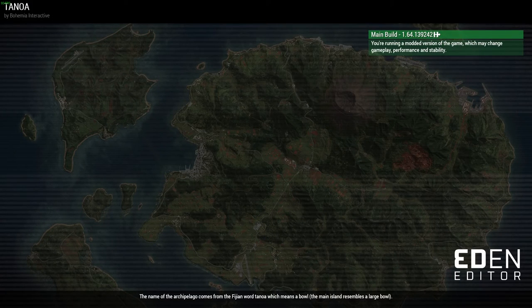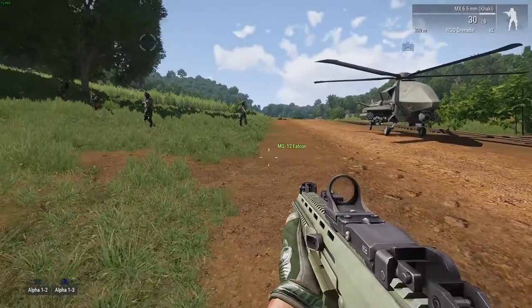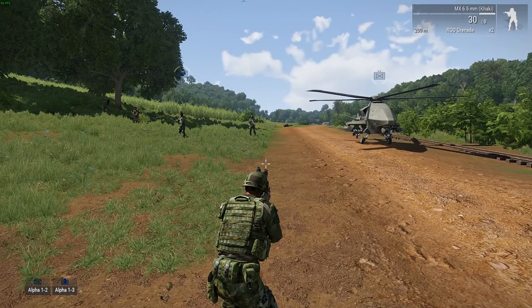Go ahead and hit play. Now, to open it up, hit Control+Spacebar. And you'll see little NATO symbols above.